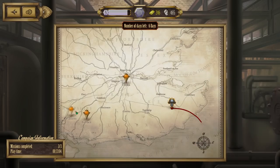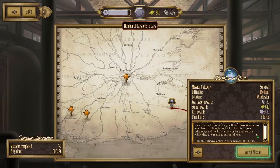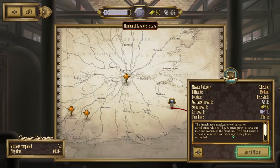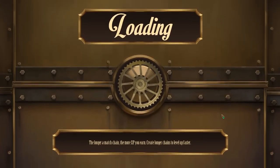Collection in Petersfield and a survival mission in Winchester. Winchester seems the harder of them — the French army's only route through this territory is the natural choke points. They'll have no option but to send iron casts through single file. Use this to your advantage and hold them back as long as you can. You must survive against the enemy forces for six turns. We're going to go with Winchester.